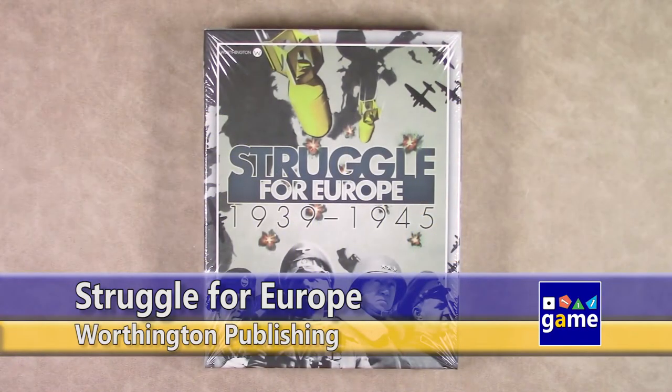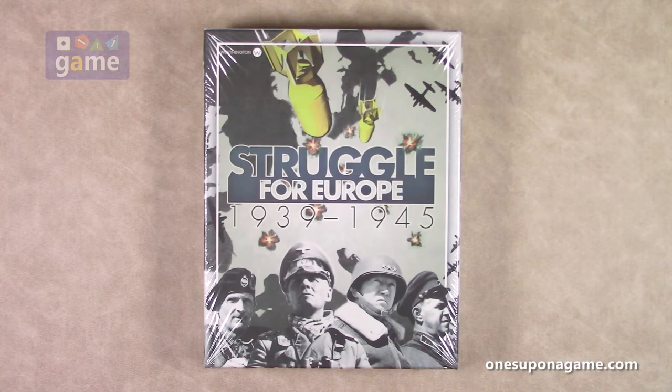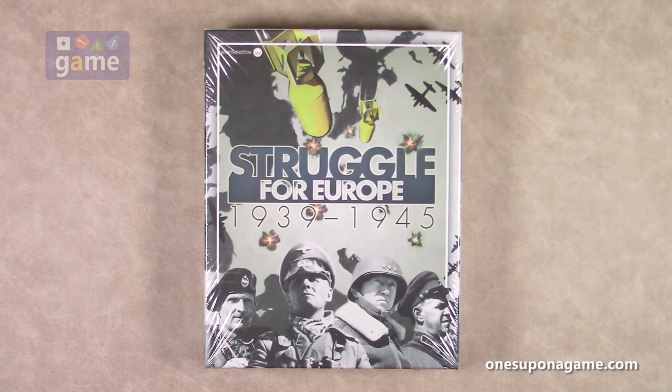Hi, welcome back to Once Upon a Game. I'm Kevin Kitchens and in this episode we're going to take a look inside Struggle for Europe 1939 to 1945. This is another war game from Worthington Publishing — kind of an abstract card-driven struggle for Europe.